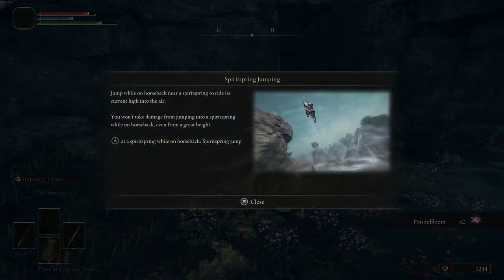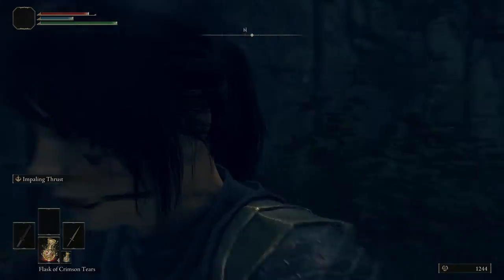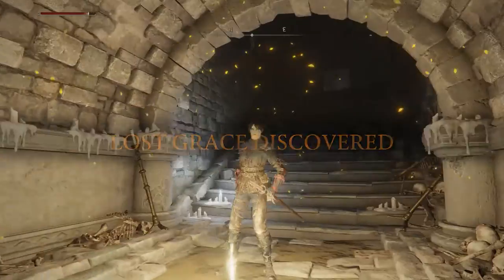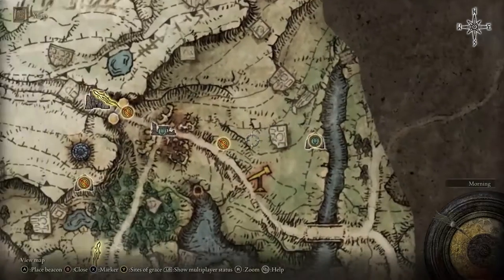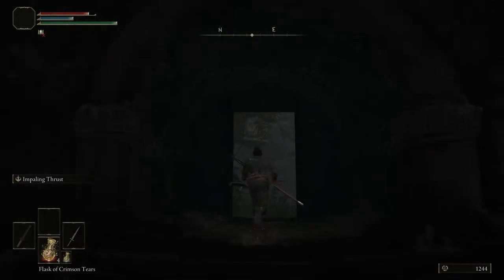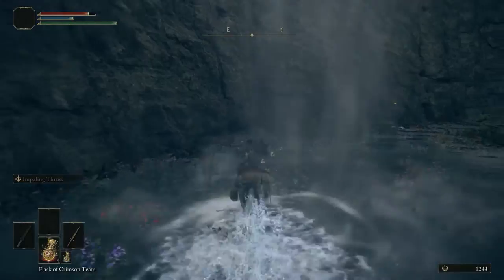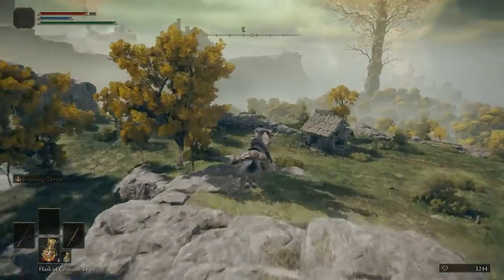Keep going down the river, past the tornado, until you hit one of these double doors — this is one of the many catacombs you'll find in the game. Once you open the door and touch the grace, you're free to clear it out or come back later. I'm not gonna cover all the dungeons in the game, only the ones that may be important. Once you come back out, summon Torrent and head to the tornado and jump to boost yourself high up back to the surface.